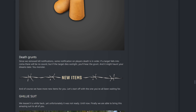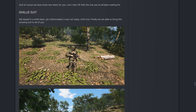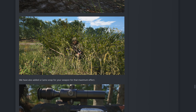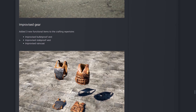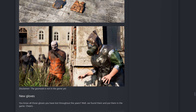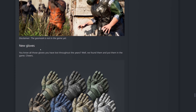Moving on to the ghillie suit — this is something a lot of players have been dying to see, including myself. It's pretty self-explanatory and it's awesome. They've also added the M1 helmet — alongside the World War 2 German helmet they now have the M1 helmet, pretty decent. For improvised gear, there are three new improvised functional items: the improvised bulletproof vest, improvised stab-proof vest, and improvised raincoat. The raincoat looks hilarious but I do like it. Apparently a gas mask isn't in the game yet, but if there were toxic zones that'd be cool — maybe they're coming.